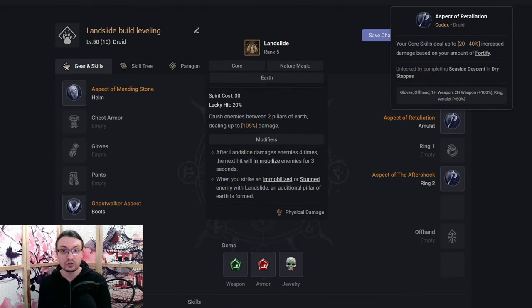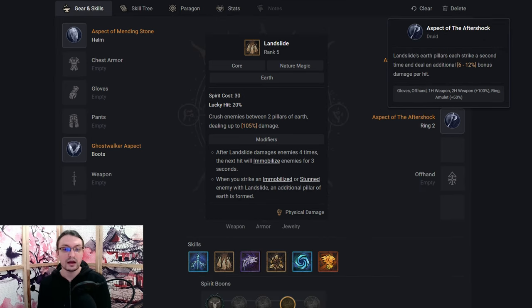The Aspect of Retaliation increases the damage your core skills deal based on the Fortify you have. This is very strong once your Fortify generators are up and running — make sure to put this one into your amulet for a 50% boost to its power. Grab this once you come online at level 35, and unlock it in the Seaside Descent in the Dry Steps. You'll also want to add the Aspect of the Aftershock — it's not a Codex aspect, but it's really strong. Use it on a ring once you find it. It repeats your last Landslide cast and also increases its damage by 6-12% per hit, which combos very nicely with the Raging Landslide improvement and more than doubles your damage.